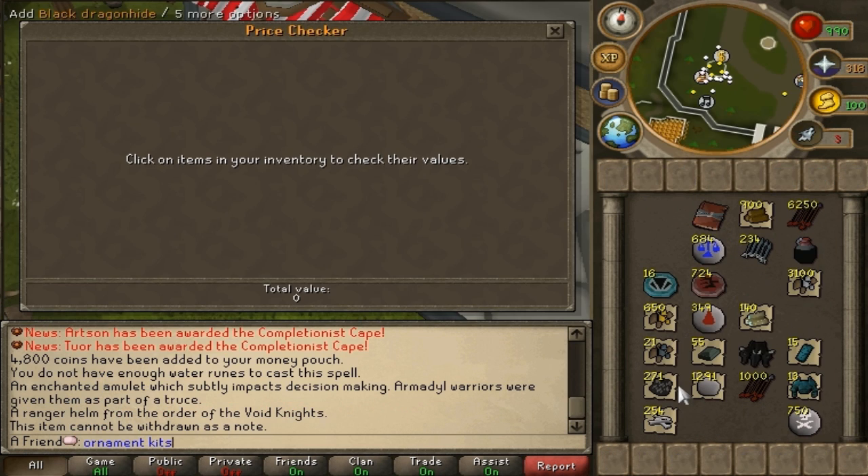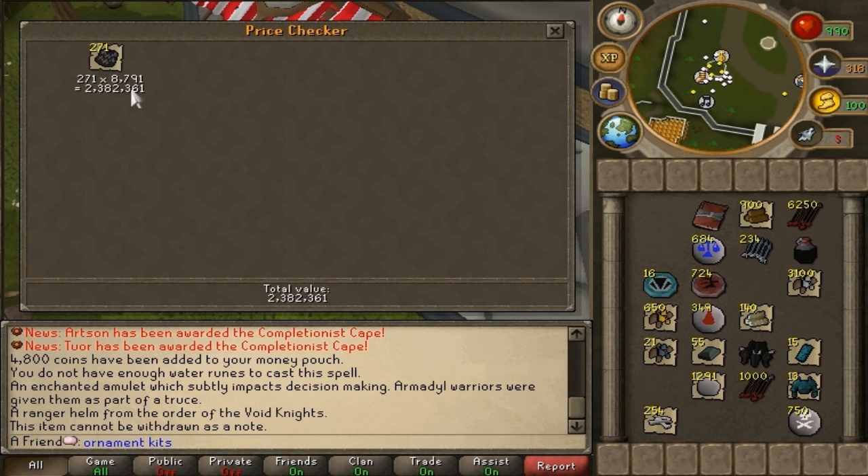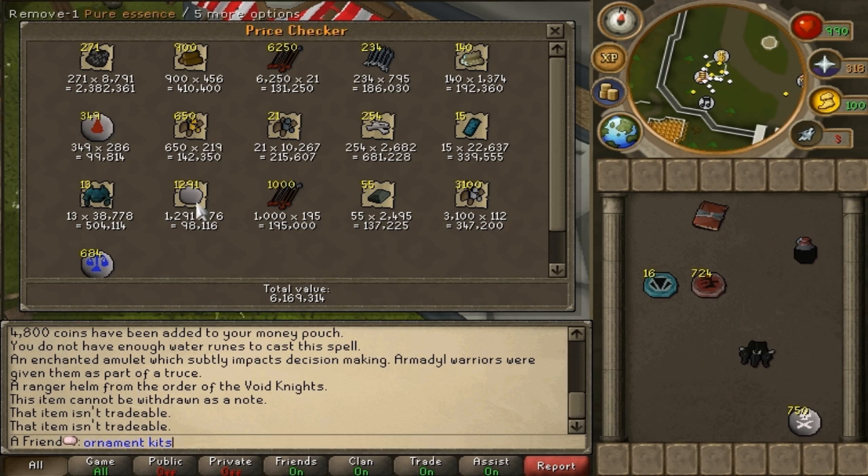I managed to kill 300 KBD, but I don't have that many hides and bones as you can see. That's because I was using steel titan for about an hour, then I switched to air because I knew I'd need those hides — especially at 8.7k each, that's like 2.3 mil just like that.